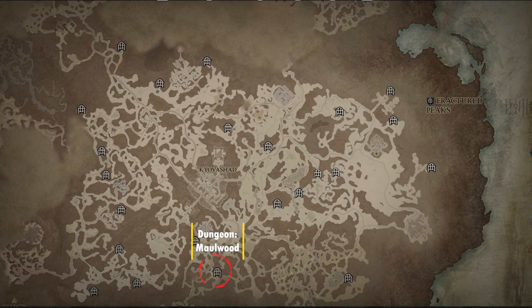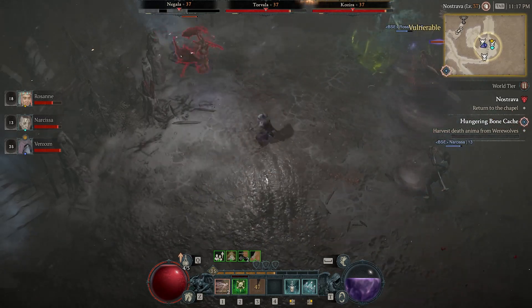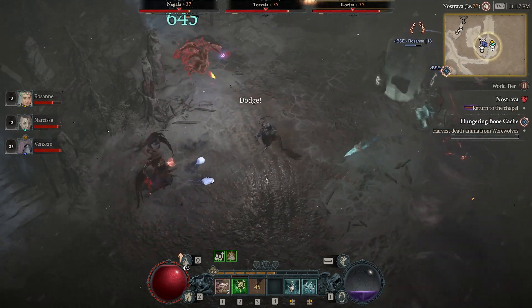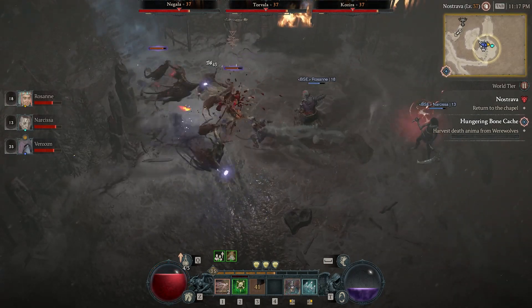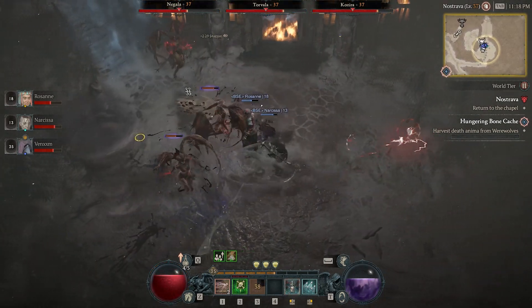Here we have the Maulwood dungeon, which drops the Slaking aspect. This is Barbarian-only and is considered a resource aspect. You have up to a 30% chance to gain a certain amount of fury when Rend deals direct damage to at least one bleeding enemy.